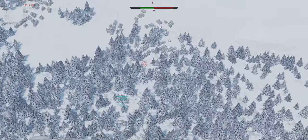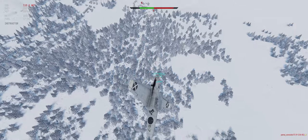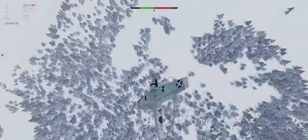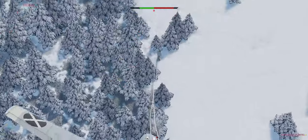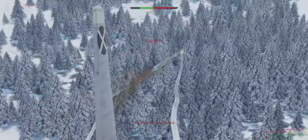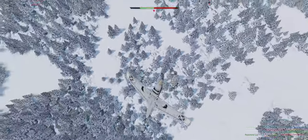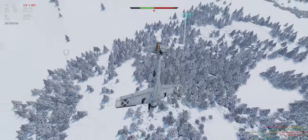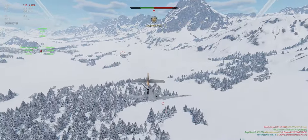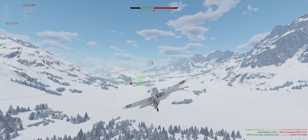Got a fighter chasing down our Stuka below us. Try and offer some support. Looks like he's just looping around to take shots — I-16. A couple hits on the left wing, enough to make him rethink his choices. Our buddy got him with the back gunner. Able to do enough of a distraction there to help our guy out.